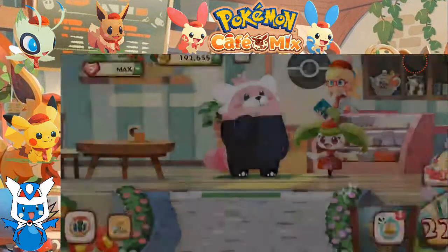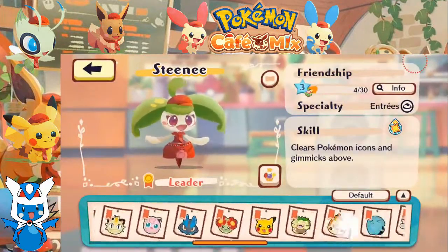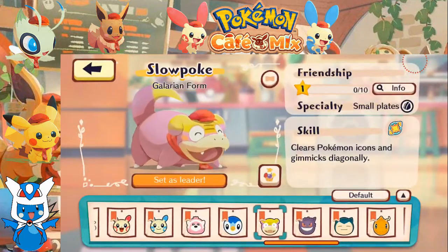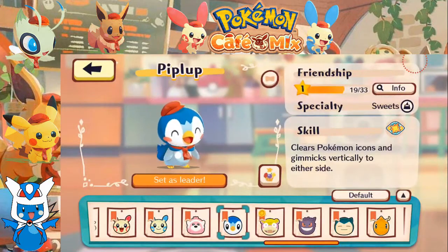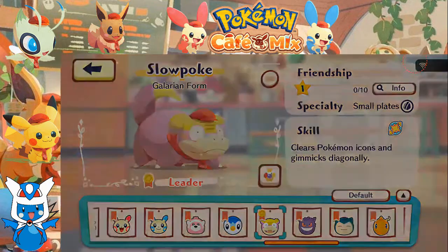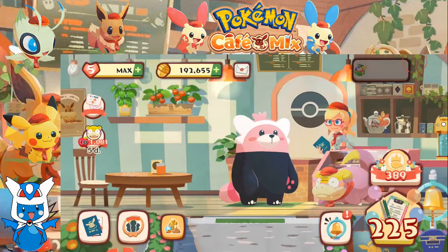Good to have you on board to help us at the cafe, Slowpoke. So let's check Slowpoke out — it clears Pokemon icons and gimmicks diagonally, specializing in small plates. So diagonally it gets the top right and the bottom left. While Piplup specializes in sweets, clearing left and right, which we got last time. That is definitely cool. So with that, we have Slowpoke on board in our cafe staff.